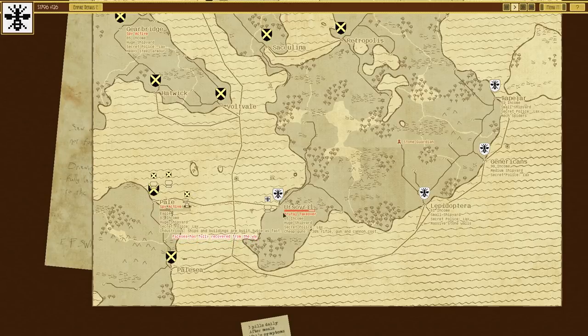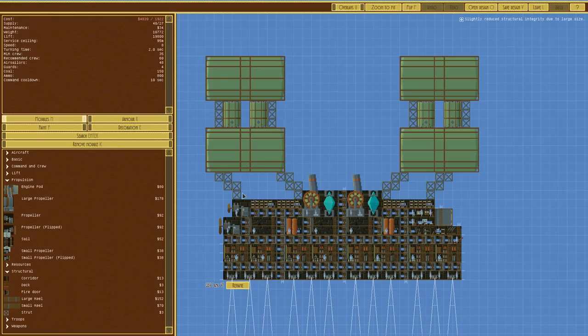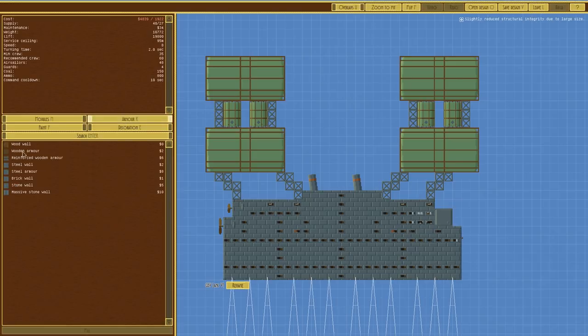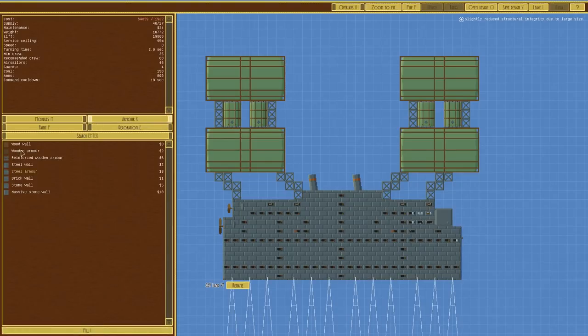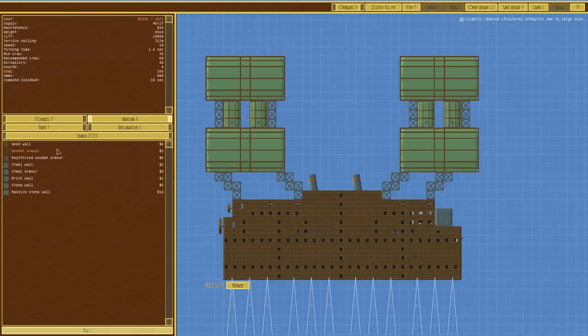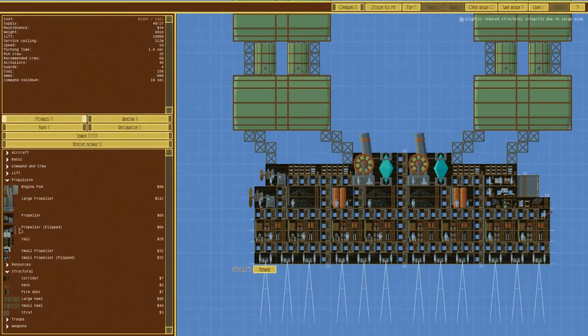We're going to have to edit that design — it's far too slow, far too heavy. So we'll do a brutal takeover there, then open the design of the Lank and make a V2. The V2 is just going to have wooden armour — fill that. Which brings it to a 212-metre service ceiling. We'll probably speed it up as well. Speed is 10 metres with the wooden armour; with steel armour it was 8. Still not very fast.